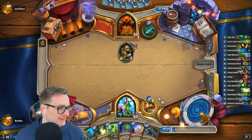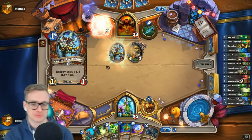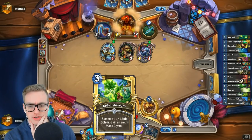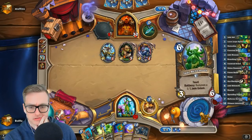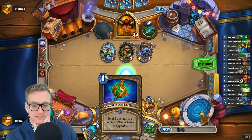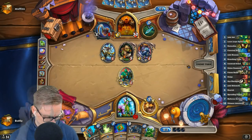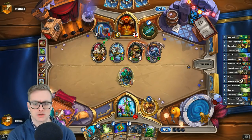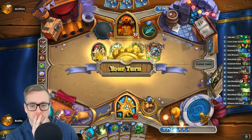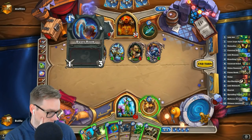Good job, Lychee. Welcome to the stream, thank you for the follow. So it's coin Blossom into Oaken Summons, and hopefully a second Oaken Summons. Oh dear god — the Oaken Summons is still the play, and at least now we have a Spellstone target. My mouse sped up, chat, help me — it's too fast.